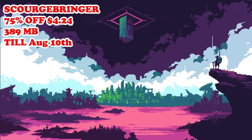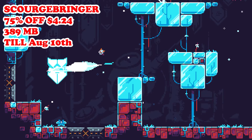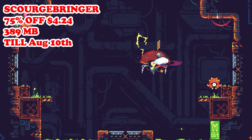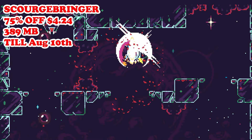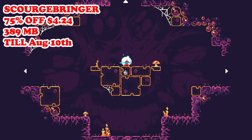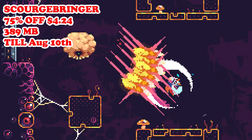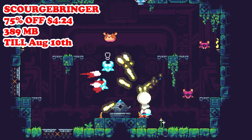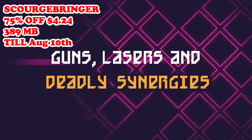Next for today we have ScourgeBringer, also hitting a brand new low at 75% off — $4.24 — running till August 10th. This game is a fast-paced roguelike platformer where you control Kyra, a warrior exploring procedurally generated dungeons filled with deadly enemies and challenging bosses. The game emphasizes fluid movement, precise combat, and has a very high skill ceiling.